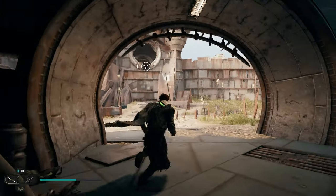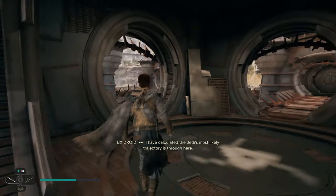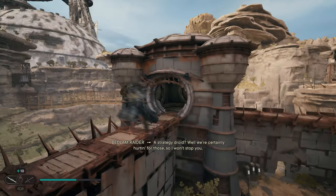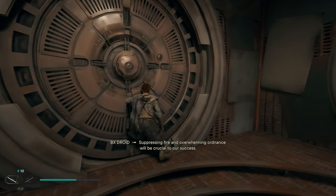After you scan this, if you turn to your right, you're going to have a spot where we can actually grapple up top. We'll come right up here, take a left, and go through this door. Now if you don't have this door open, what you can do is just double jump and dash across to this bridge.